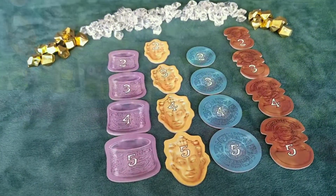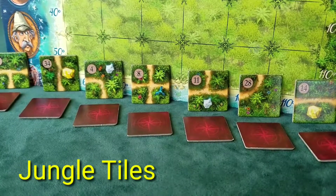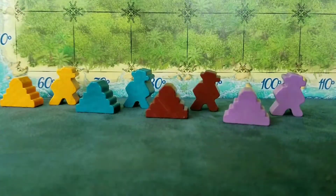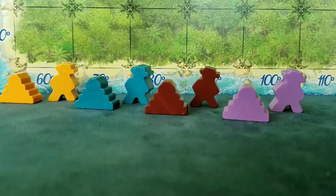The game ends when the last of the 36 jungle tiles is uncovered by the expedition leader, or all four adventurers of one player have reached their temples, whichever occurs first. The expedition team with the most valuable treasures wins.